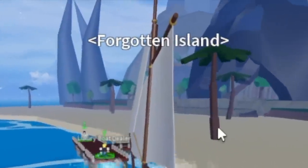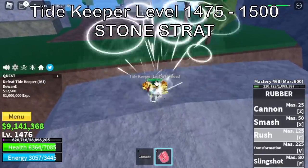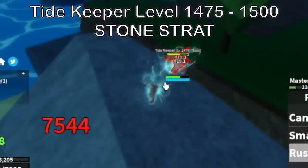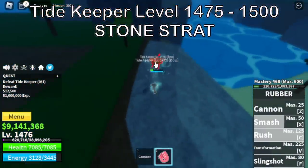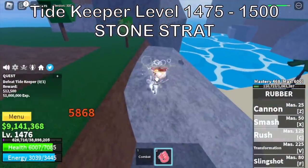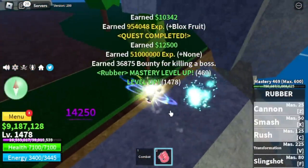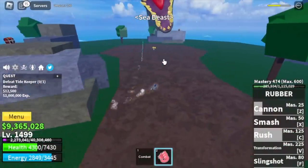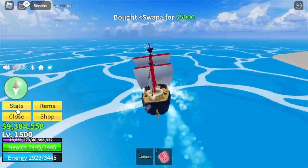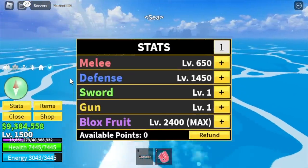After that, final island of the second sea — the forgotten island. Target is the tide keeper. Technique: stone strat. If you stay here, he will keep moving towards you and won't have time to cast his sea beast, making your fight easier. Or if you think you're good enough, fight him face to face with the sea beast — as long as you reach level 1500. Stat check before the third sea: melee 650, defense 1450, black fruits max.